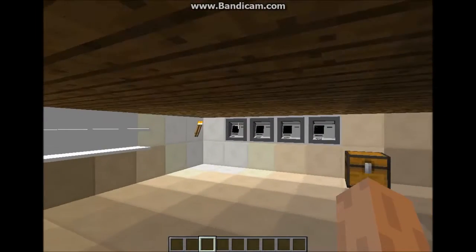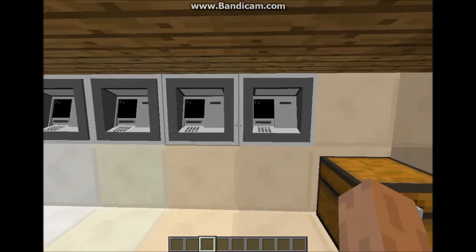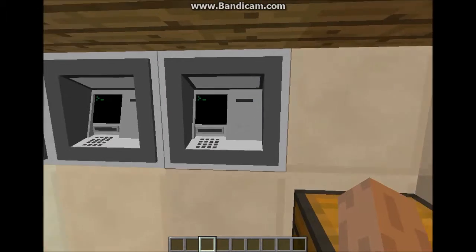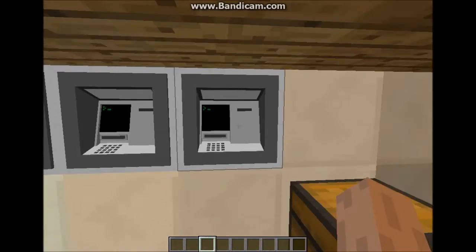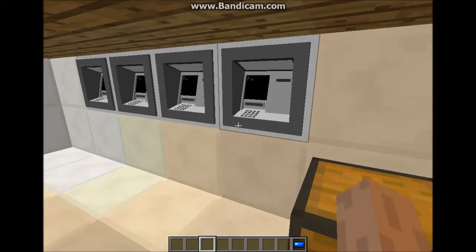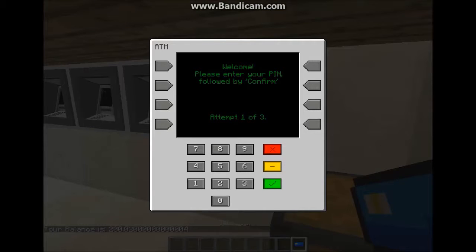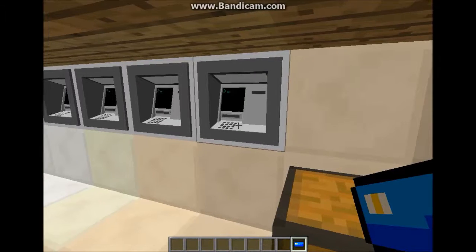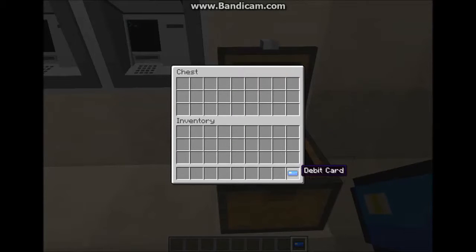This is part of a mod but it comes separately. It's an ATM mod and it allows you to have your own currency, and it's a debit card right here. If you right click it opens the GUI and then I can just have my account number like this, click OK, and then I can withdraw whatever number I want, then exit.